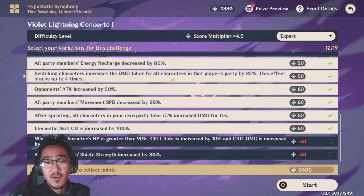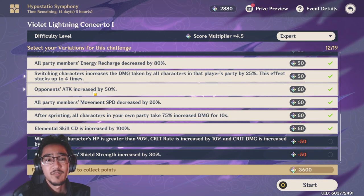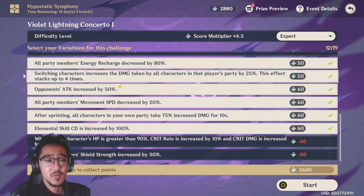Switching characters increases the damage taken by all characters by 25%, and this stacks up to four times. If you find yourself getting hit a lot, you might want to take this off. If you're able to dodge all of the hypostasis moves, then this one should be okay. Honestly, if you're good at dodging, you'll be fine. For opponent's attack increased by 50%, I'd keep that one on — again, if you can just dodge the hits, you should be all right.